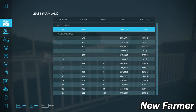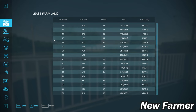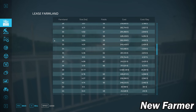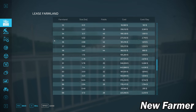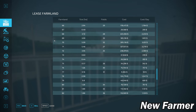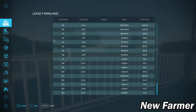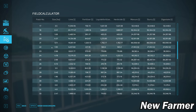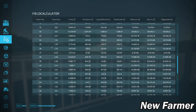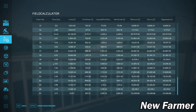We can cross-reference the farmland information with the actual field information by looking at our field calculator screen. This shows the specific sizes of each field. Fields range from less than one hectare all the way up to 14.42 hectares, with some in the six and seven hectare range as well.